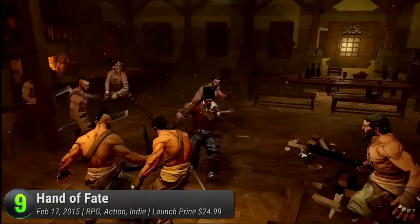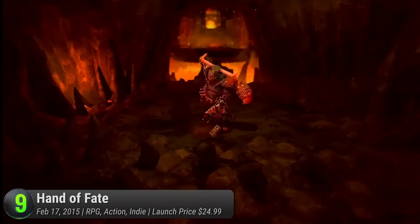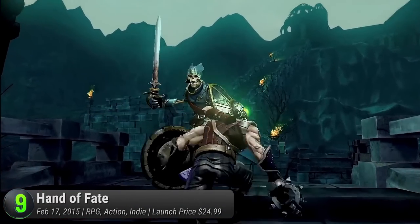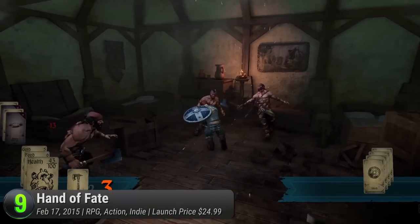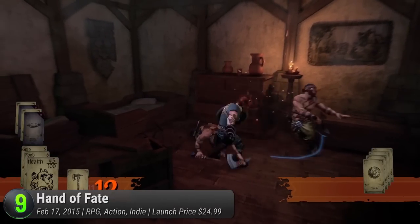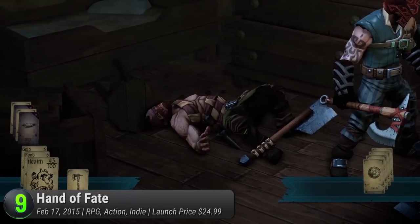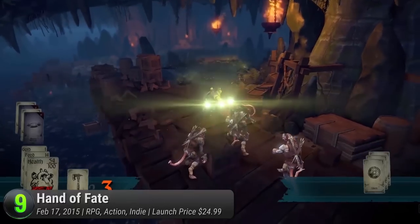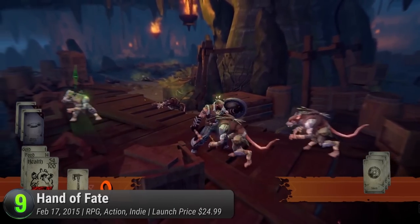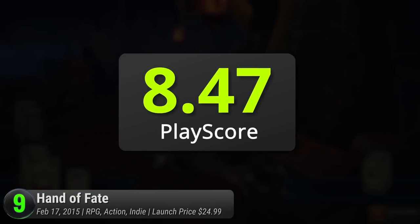Spin the Wheel of Fate to gain weapons, shields, and a whole lot of deadly encounters that try to put a dent in your perilous journey. It's here that we realize how equally unforgiving lady luck is, as you shuffle decks to meet starvation, traps, and difficult monsters. The victory lies in defeating the dealer's 13 jack of scales and ultimately the dealer himself. Mixed in with the gratifying choose-your-own-adventure gameplay is its hack-and-slash action that visualizes the events of your card game of life. It has a PlayScore of 8.47.